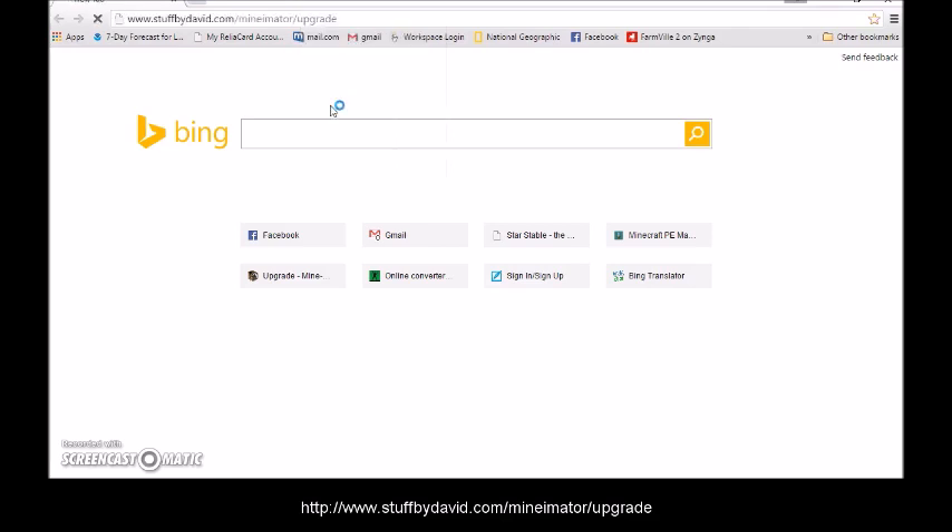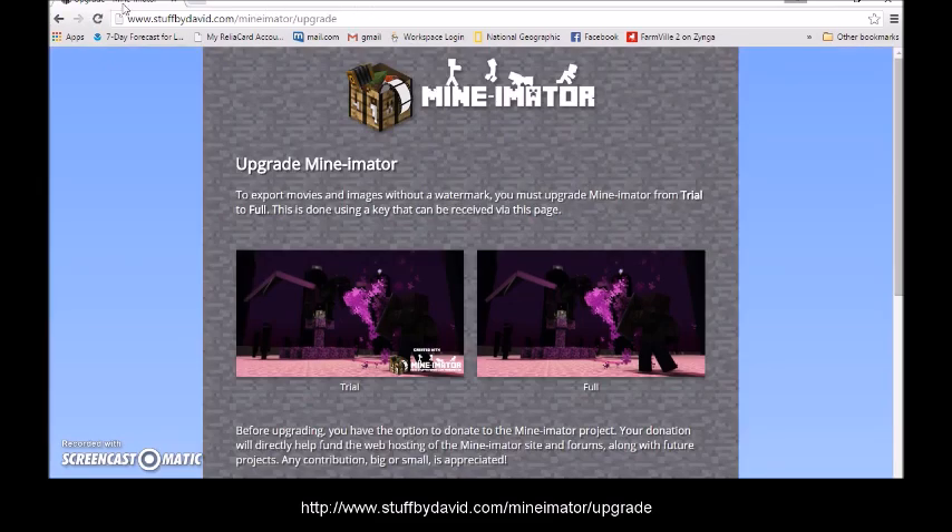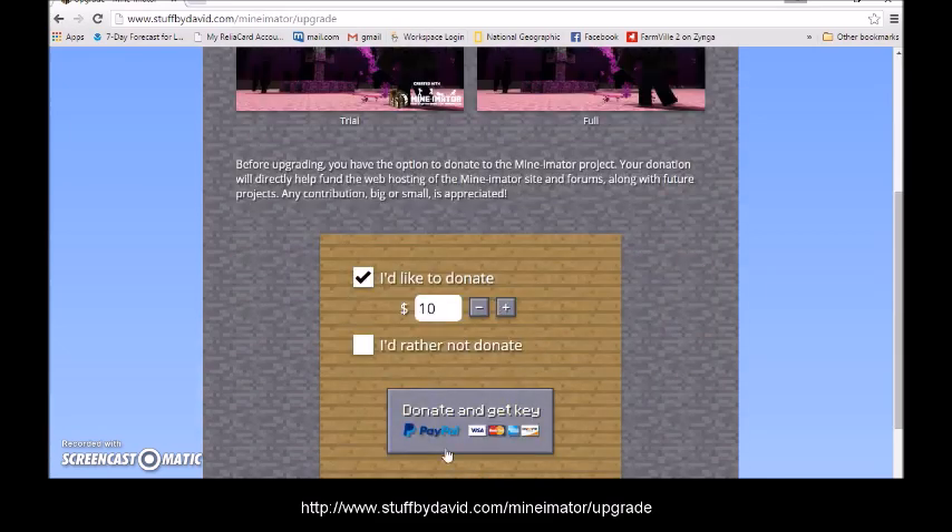Hey guys, the gamers, I'm just calling Micro3 here, and today I'm going to show you how to get the Minamator upgrade for free. Go to www.stuffbydavid.com/Minamator/upgrade, then you scroll down and you click 'I'd rather not donate.'